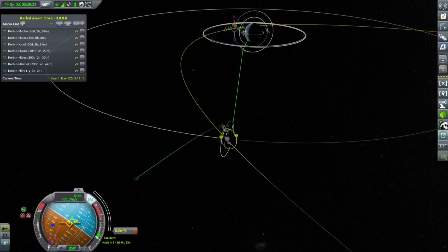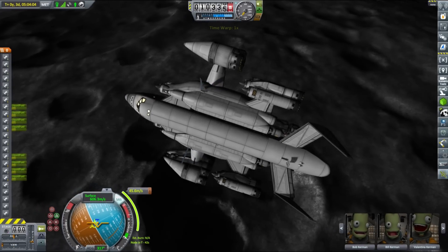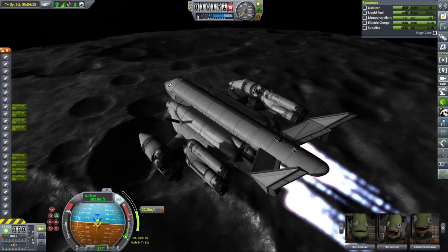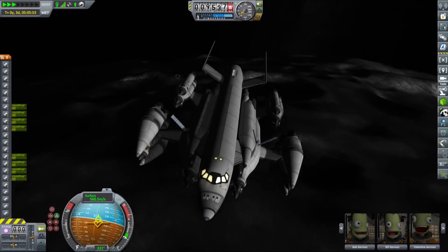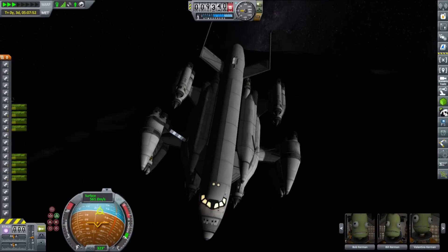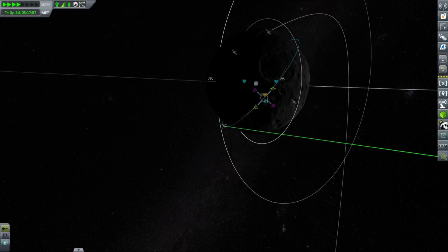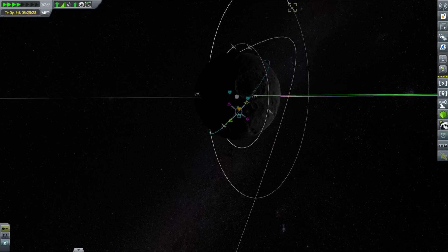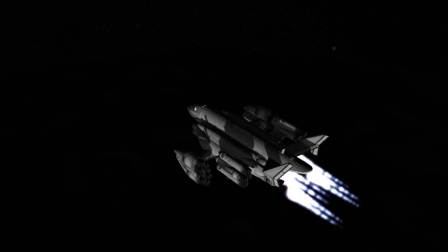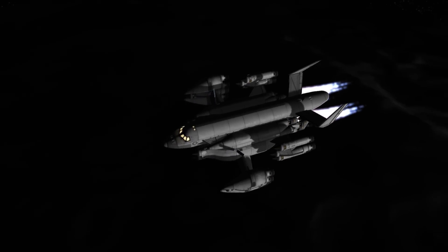I decided to refuel one of the probes and send it back to Kerbin, then docked the lander to the docking port it freed. The probe can't land or even reenter on its own but it will be easier to recover it from Kerbin's orbit than from here. Another problem was that one of the lander probes didn't make it back — I needed to take six readings from different locations by hopping and after reaching them all I didn't have enough fuel to make it back into orbit, so I left it on the moon.